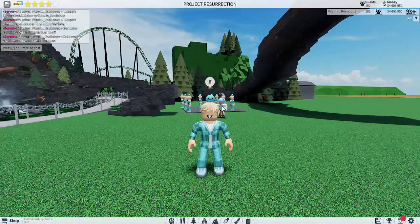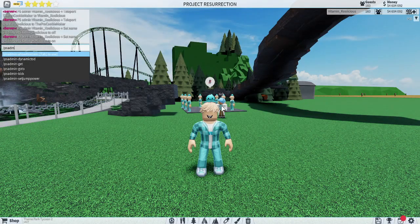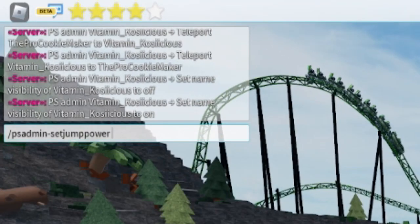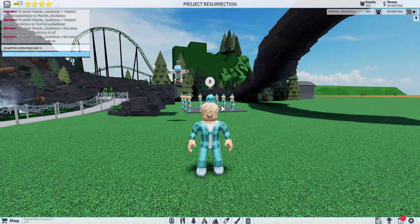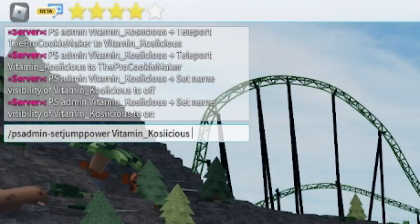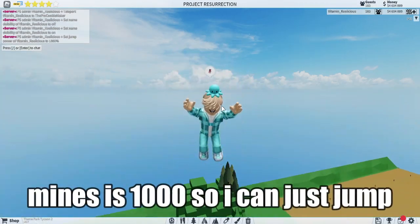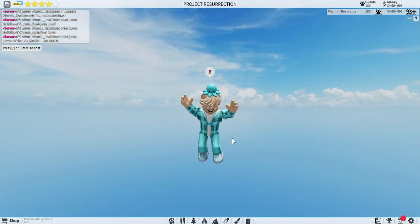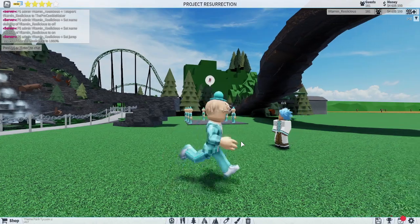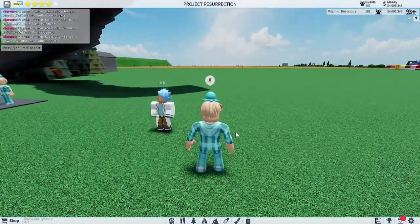Next up is the one I've been looking forward to for a while — the jump command. You use 'PS admin set jump power,' then the player's name, then the number you want. Mine's set to a thousand so I can jump to stupid heights and then take about five years to land.